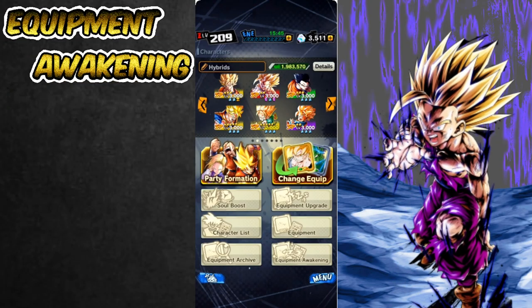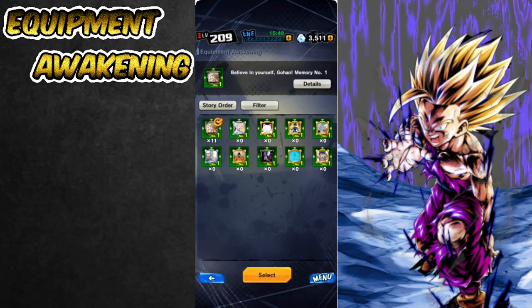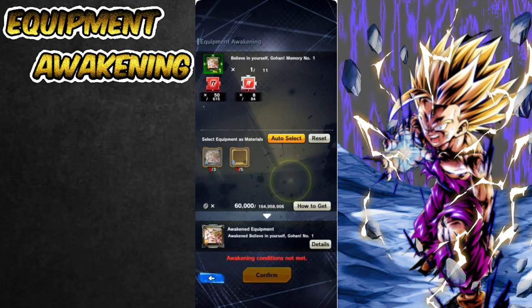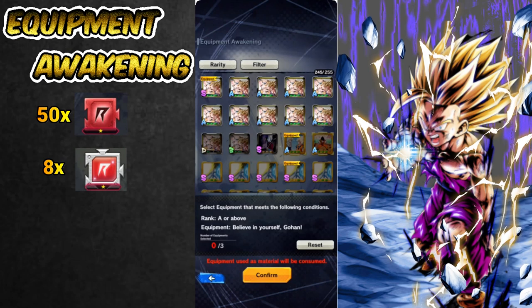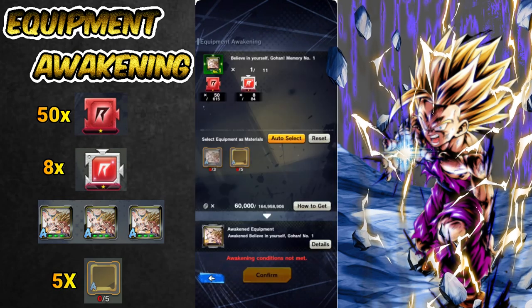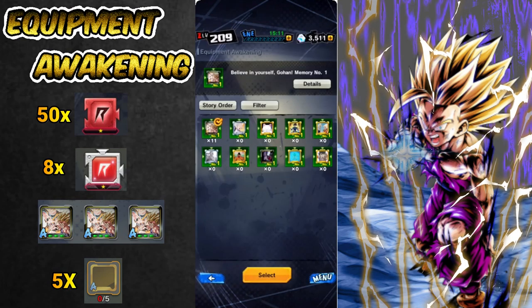After finishing all the missions I've gathered some of the necessary mats and immediately jumped to the Equipment Awakening section to upgrade my item. It's not that easy because to upgrade it you need more than just the mats from the Rising Rush missions. To upgrade one item it's required to have 50 Red Fragments 1, 8 Rare Fragments 1 — these are all collected from Rising Rush missions. Besides that, it's also required to add 3 Believe in Yourself Gohan equipment upgraded to A Level and 5 Random A Gold type equipment.